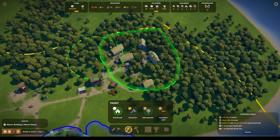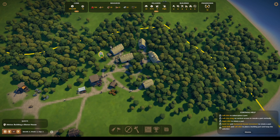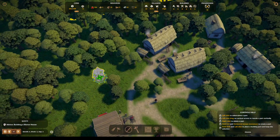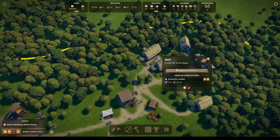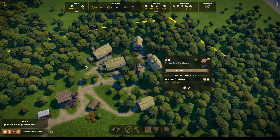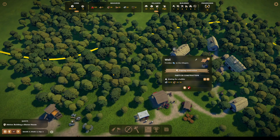I'll put a well right here. Our other well is here — it's a little close, but it's fine. Alright, so we're gonna build our manor house right there.